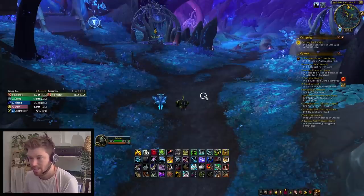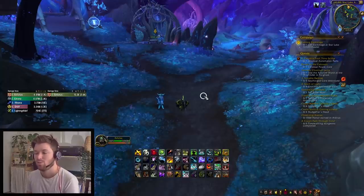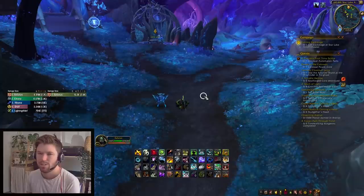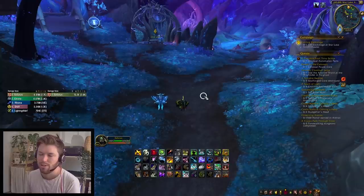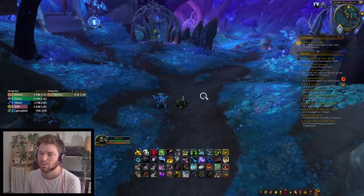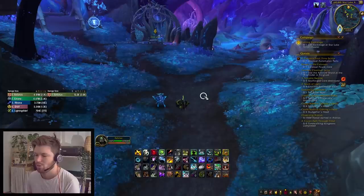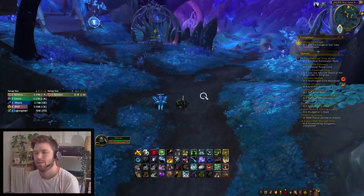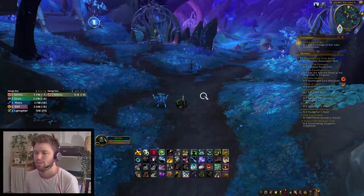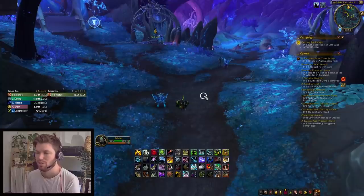One class I'd say we don't synergize well with and to avoid is Warlock — fear diminishes with Freezing Traps, so I would not recommend pairing with a Warlock. They don't have any off-heals so they can't help the healer or help you stay alive, and with fears diminishing your Freezing Trap, you're losing time on your CC exactly when you need it most.